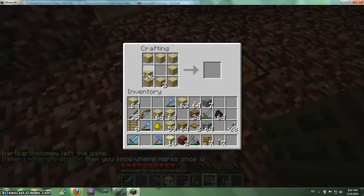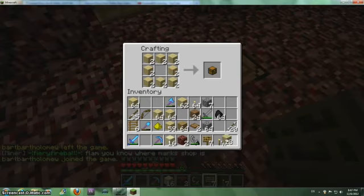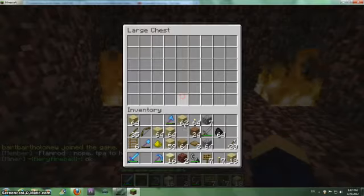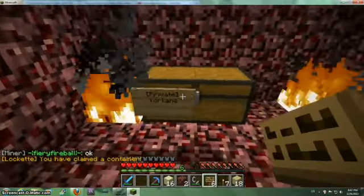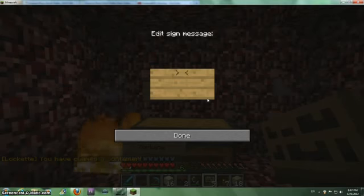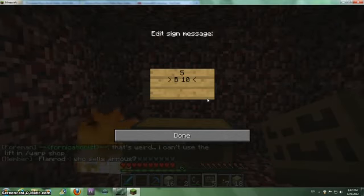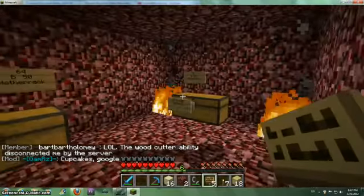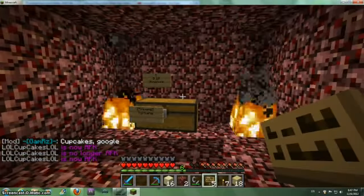This chest is going to be right here, and I'm going to sell glowstone. Five — okay, this is glowstone so I'm going to make it not cheap. 20? No, 15. Oh — 10. I'm going for 10 per glowstone. That's a nice cheap price, I think. We'll see.